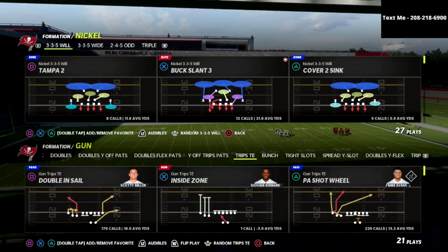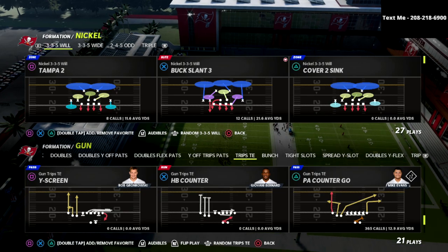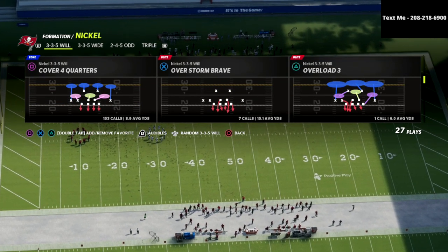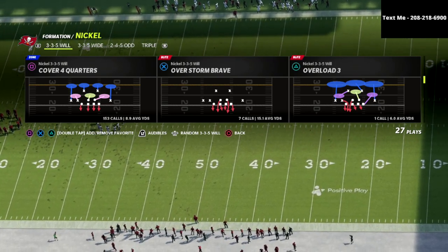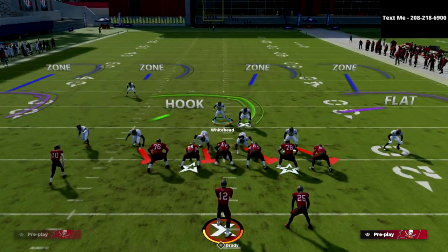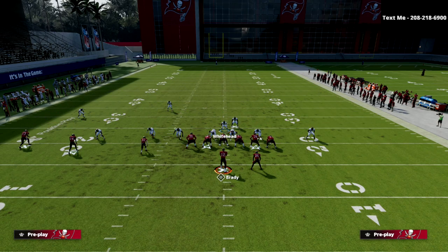The play we're going to be talking about in this video is Cover 4 Quarters out of the Nickel 3-3-5 Will. This is going to apply to pretty much every Cover 4 Quarters, but I absolutely love the 3-3-5 Will for how the formation works. All we're going to do is pinch our defense, run this guy off, and then manually back up the corner on the back side — user this guy right here — using a standard four-down lineman rush.